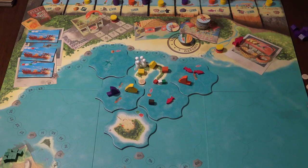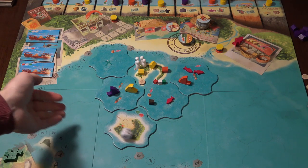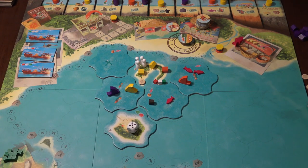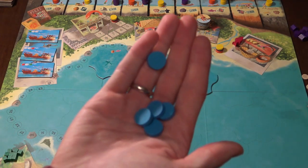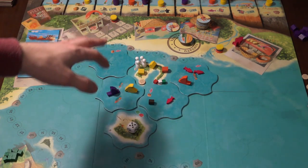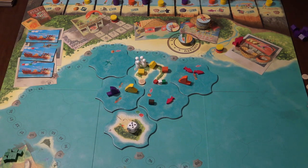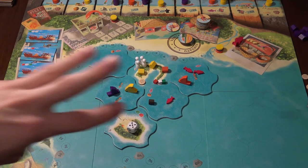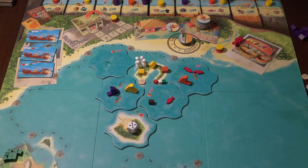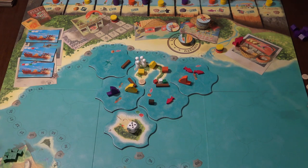Let me briefly show how the expansion Rising Waters works, which comes with the Vanuatu second edition. On the second, fourth, sixth, and eighth turns you will roll a die, and after that many actions the islands will start sinking. For each ocean tile around the islands you will put a blue disc on the islands. Whenever an island has five of these blue discs it has sunk — everything on the island is destroyed. When three islands are sunk the game ends automatically and everyone loses. To prevent that you will build dikes around the island to protect it, requiring cooperative play even though it's a competitive game.